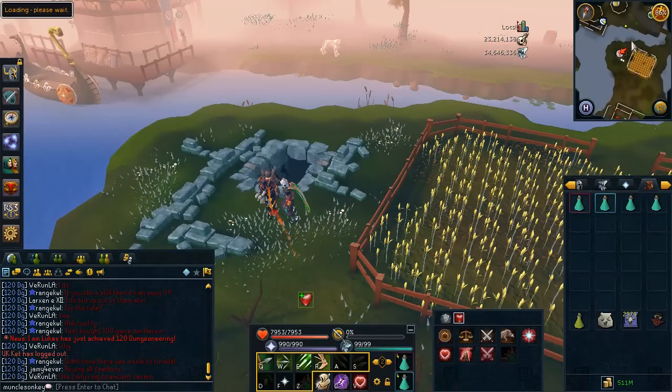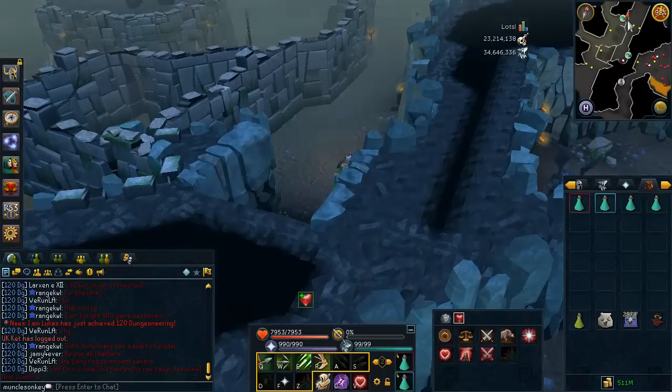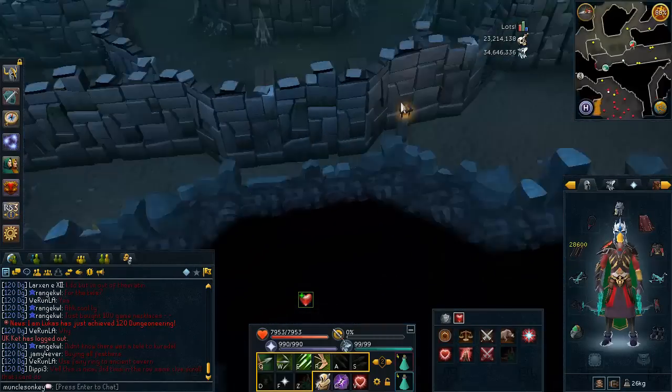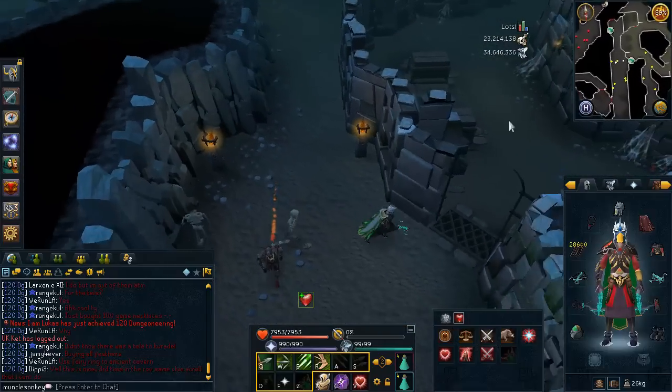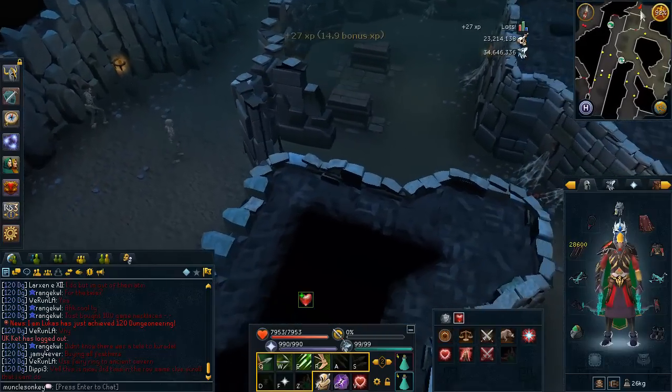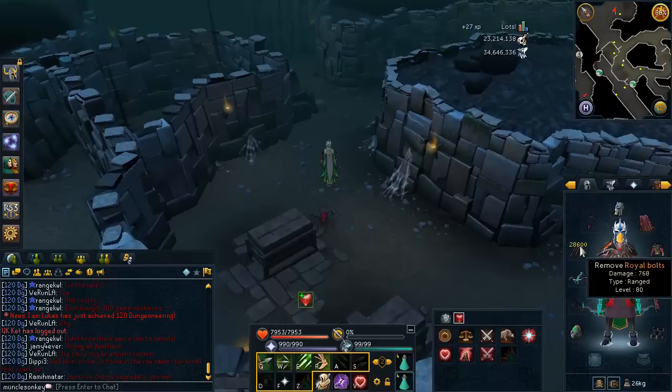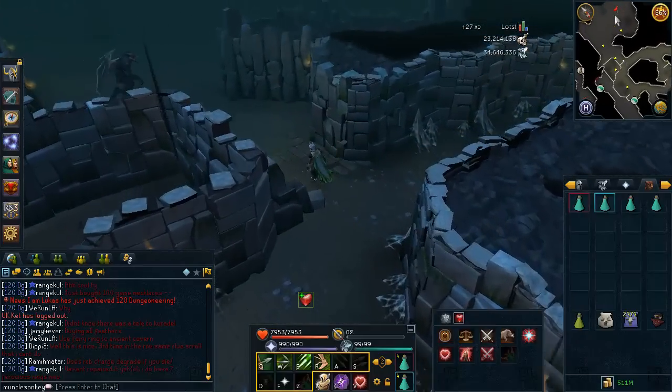Let's go down and try this Black Demon's task. Before I get any comments, I am fully aware that I am using Royal Bolts. I have no plans on doing combat today — this was just a spur of the moment thing. I'm just going to be down here for a few minutes and I didn't have any Ascension Bolts in my bank, that is why I'm using Royal Bolts.